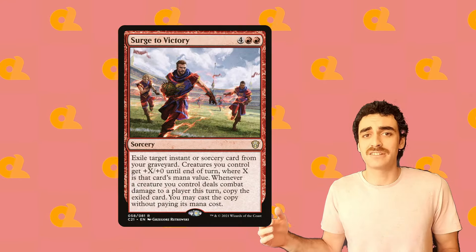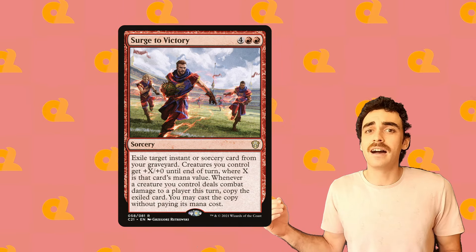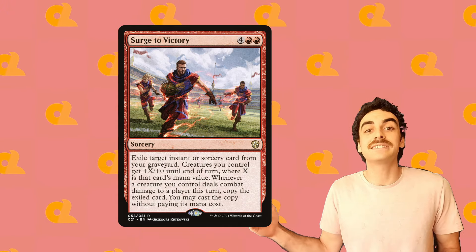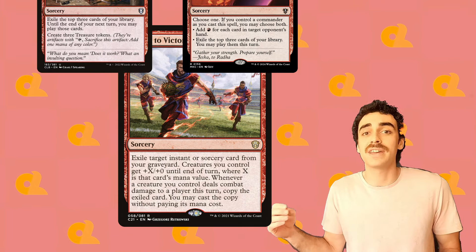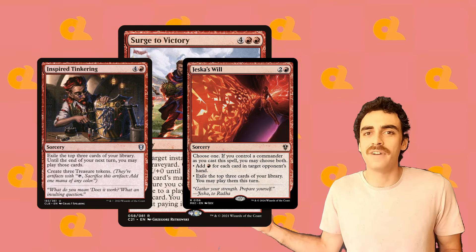Our final win con is a pet card of mine, Surge to Victory. This card is amazing when we're going wide, and really encourages our opponents to block our creatures. Because if they don't, it can allow us to have some insane turns with cards like Jeska's Will or Inspired Tinkering, and allow us to basically just storm off out of nowhere. It is still nice to have a few cards that force our opponents to block when we really want to generate that value.